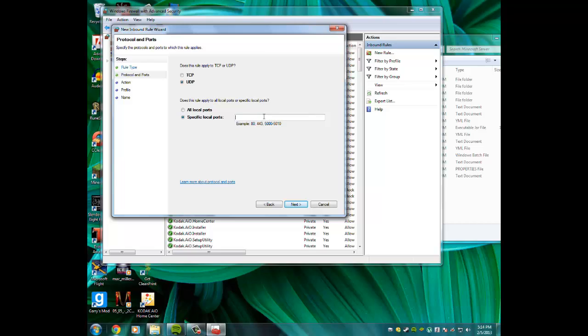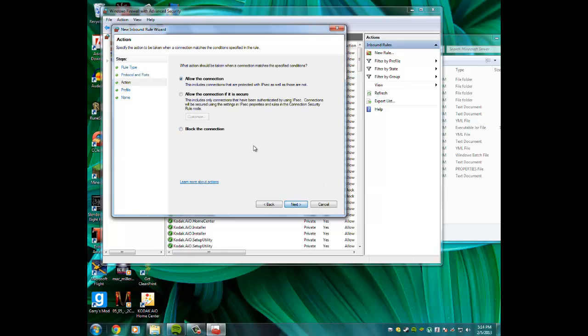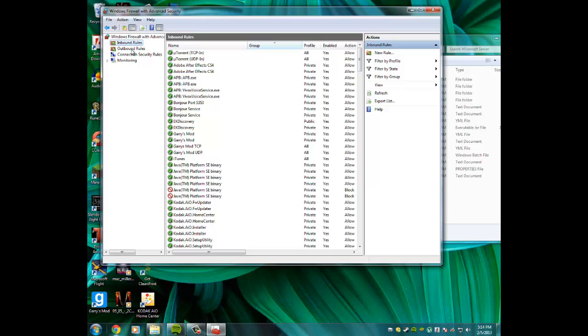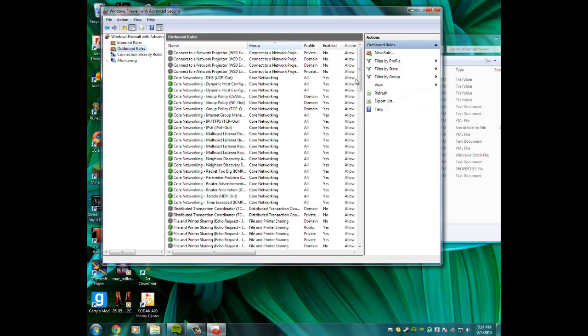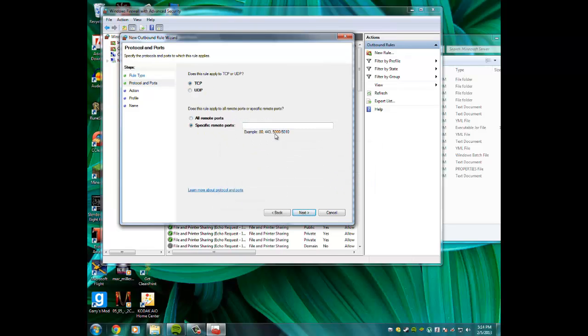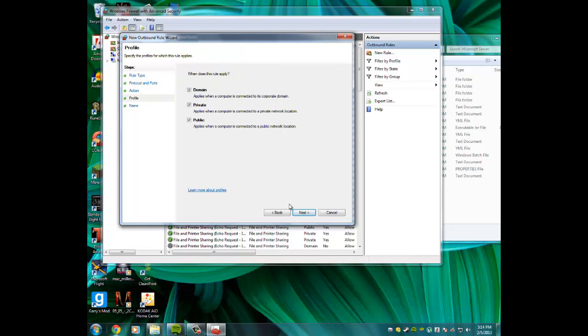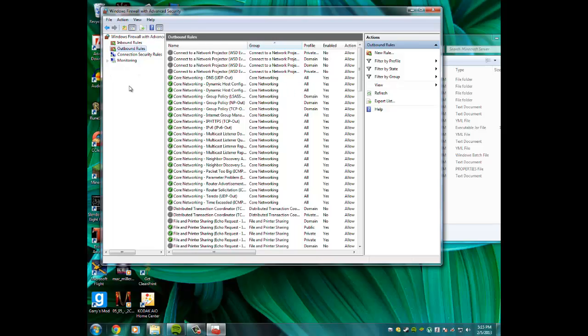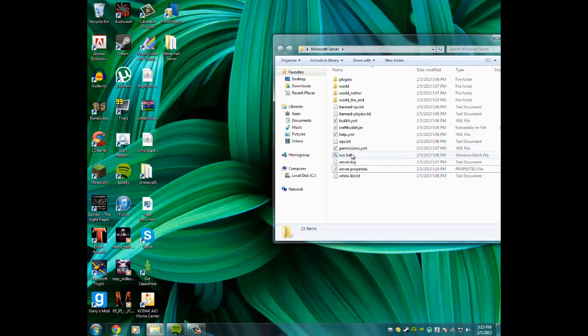Allow the connection, select all network profiles, name it 'minecraft tcp', and click Finish. Then click New Rule again, select Port, but this time choose UDP and type 25565. Name it 'minecraft udp'. Next, click Outbound Rules and do the same thing — add New Rule, Port, TCP, 25565, name it 'minecraft tcp', then repeat for UDP. Once done, exit out and your server configuration will be complete.